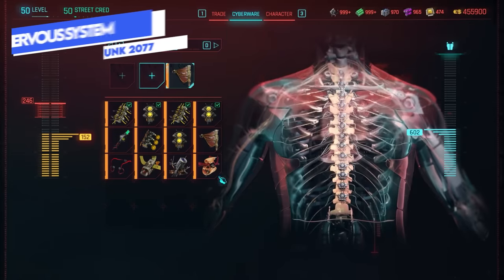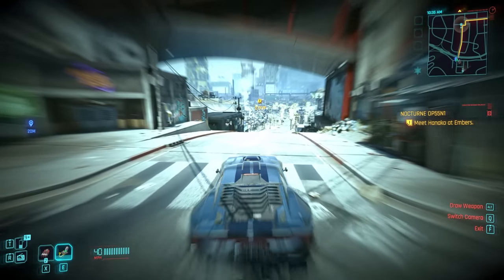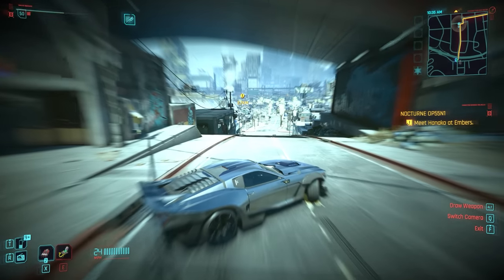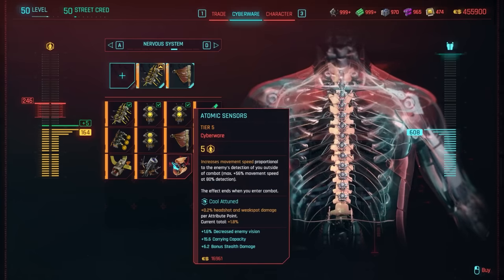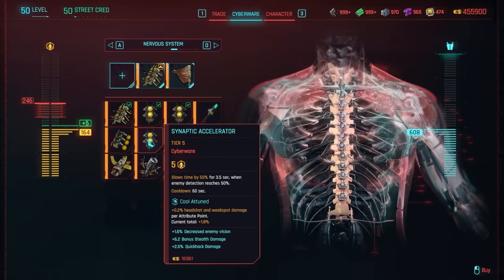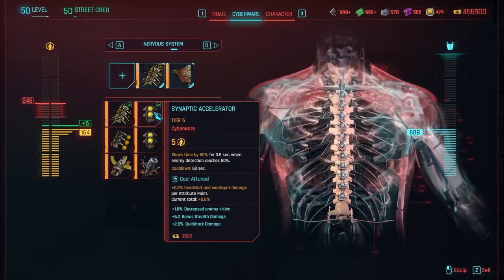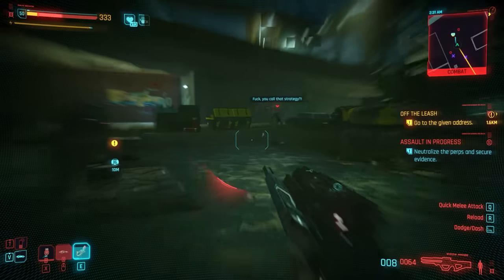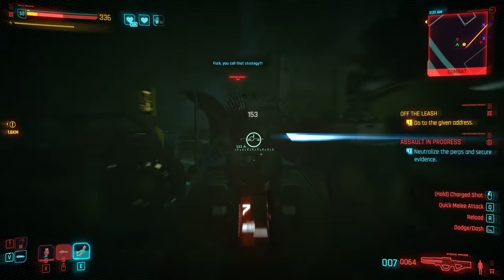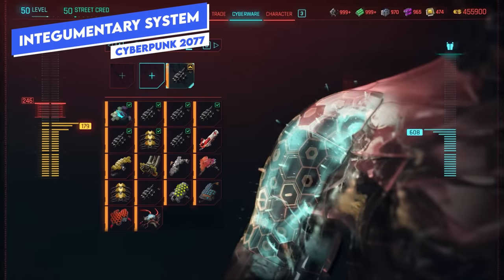The nervous system is really cool — it covers time-slowing effects and enemy detection. These are mostly cool and reflex attuned items. The Kerenzikov slows time and can now be activated while driving with the Road Warrior perk; it's also great when dashing, sliding, or dodging while aiming to slow down time and land shots. Other options include the Synaptic Accelerator, which slows time when enemies detect you, or the Reflex Tuner, which slows time when your health drops low. Pay attention to what each item is attuned to — it essentially comes down to what you want to slow time for.